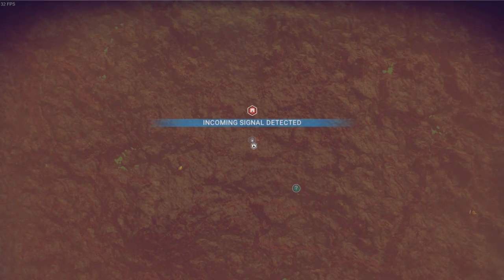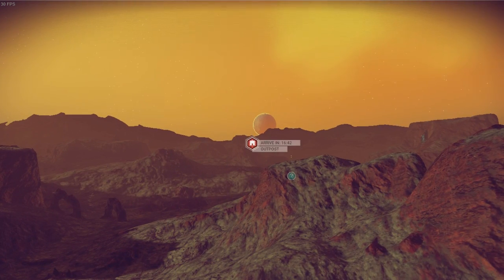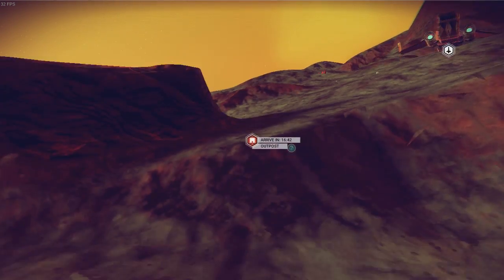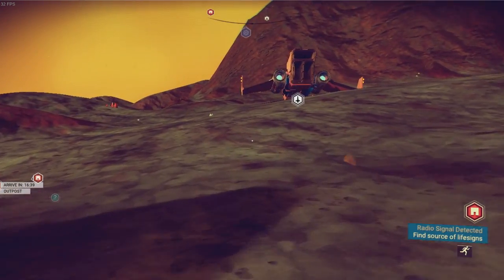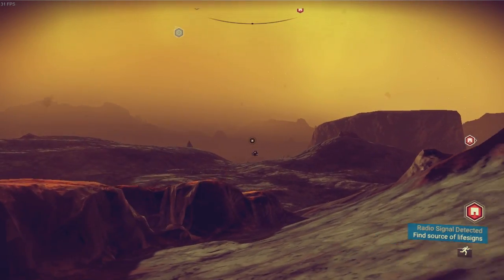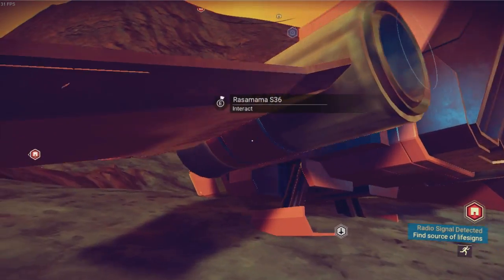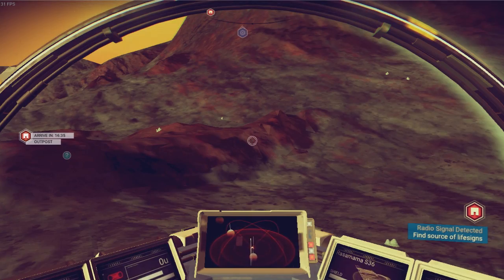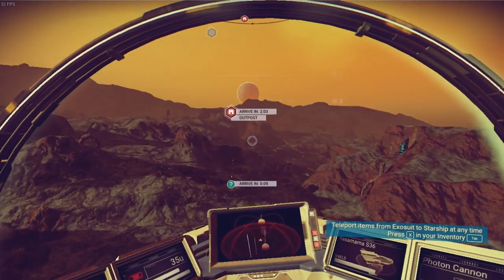We need to go here anyway because there is something important here for us. So let's just head off to that, which is 16 minutes away. I think we're just going to fly there. There's nothing cool around here — look at this, it's just rock and ash and nothing really. So let's get in the ship and fly over there. Maybe we'll have some interesting encounter over there.